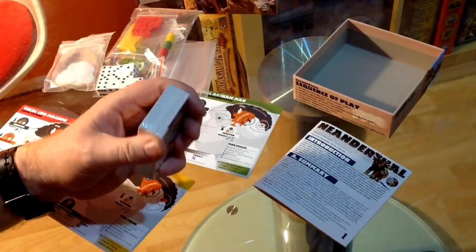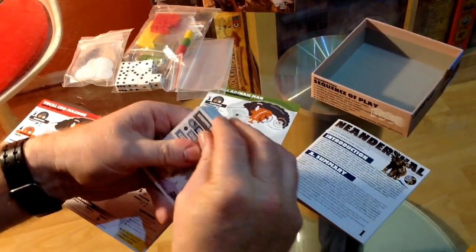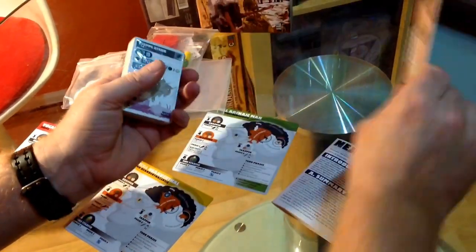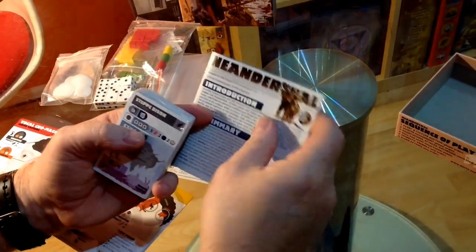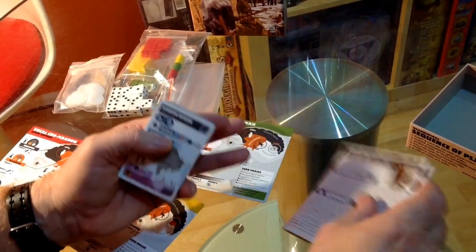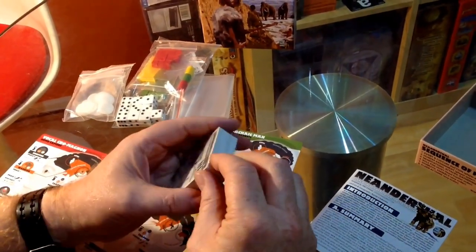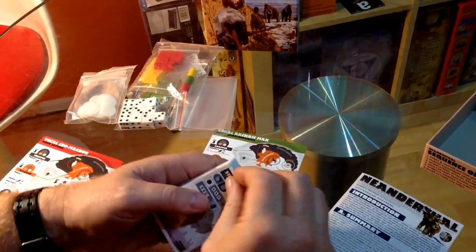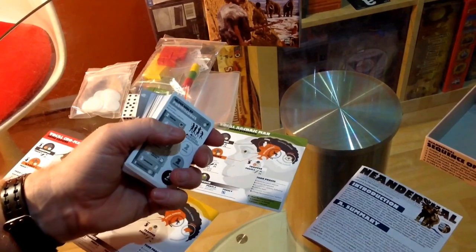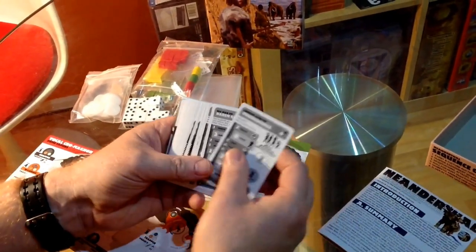Let's get into the card deck and see some of this awesome Phil Eklund card art. The card art and iconography is by Karam Chakroon. Now Karam, off the top of my head, he does the redesigns - I'm sure he's the one that's done the redesigns of Merchants of Venus and Magic Realm, the Karam redesign, if I'm right.